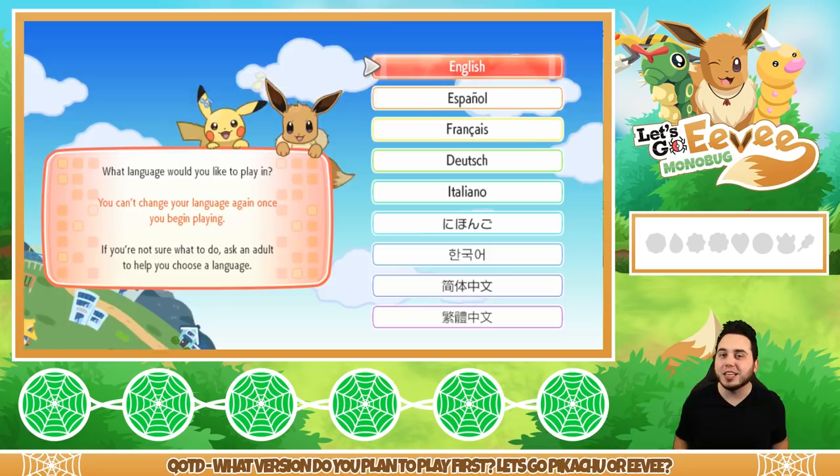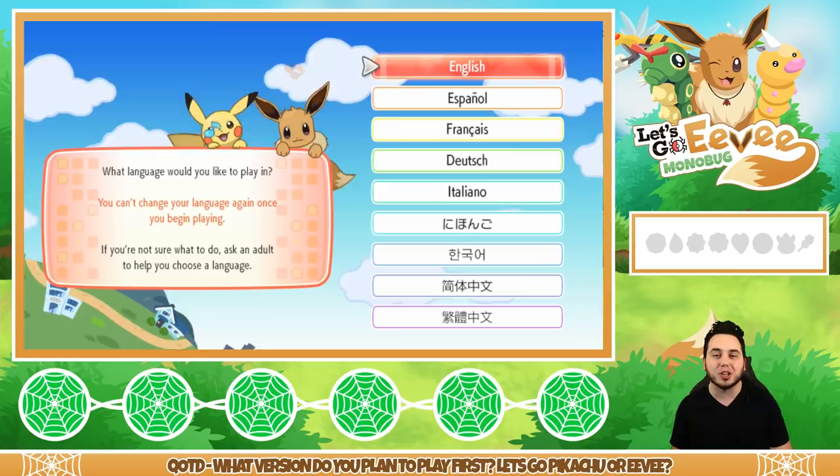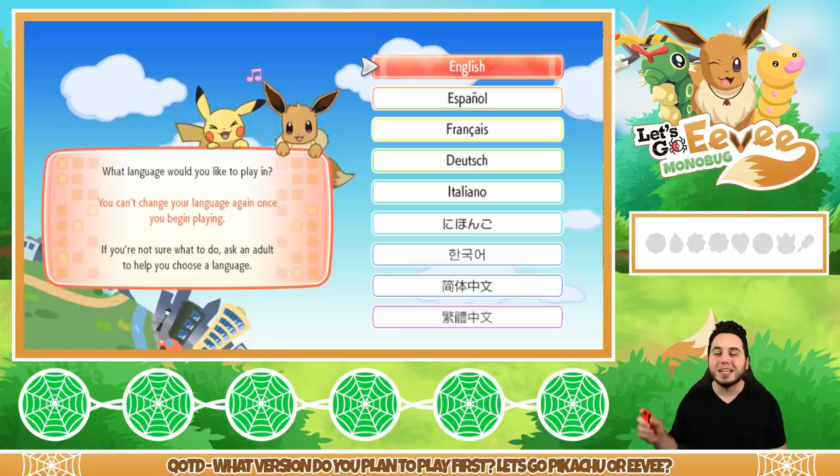If you like the video, subscribe, turn on those notifications, and leave a little comment in the comment section below. You'll have a chance to win a Nintendo Switch going on for the next month. I'm going to be giving away a Let's Go Pikachu and Eevee Nintendo Switch. Like, subscribe, ring that bell, and leave a comment — super simple — and you have a chance to win a Nintendo Switch.